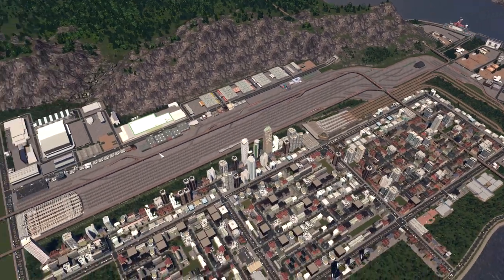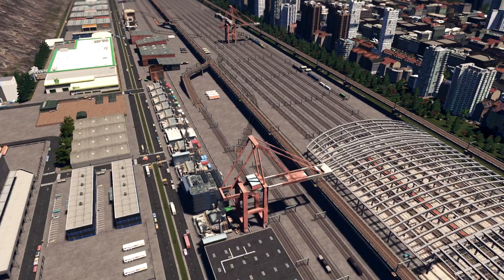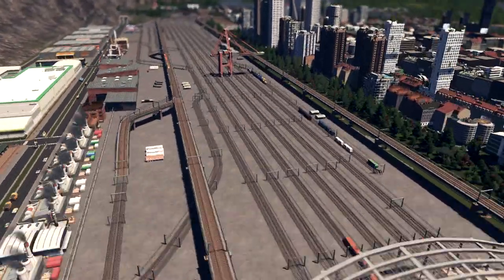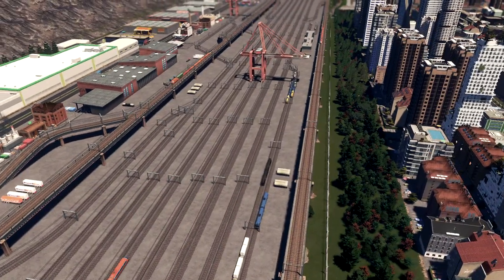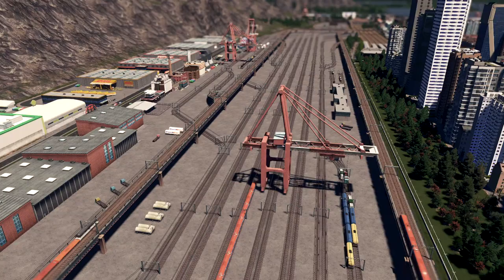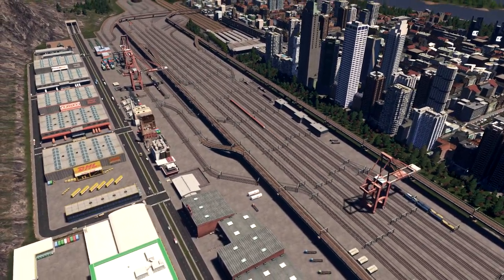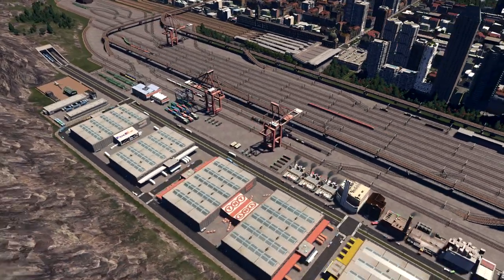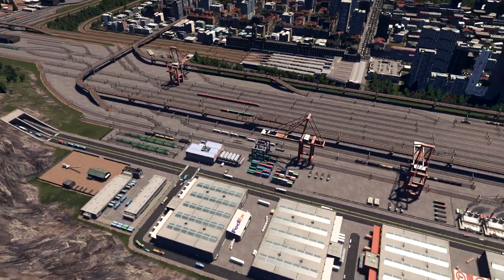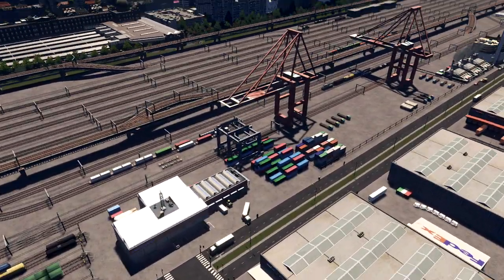You can see here that we have two ports. We have a cargo station and a passenger station that is divided, and there are a lot of tracks that are very useful — the trains are moving really well. There is no problem with traffic. I have a lot of companies on this part because I'm supporting my city that's very near, so everything here arrives by train.